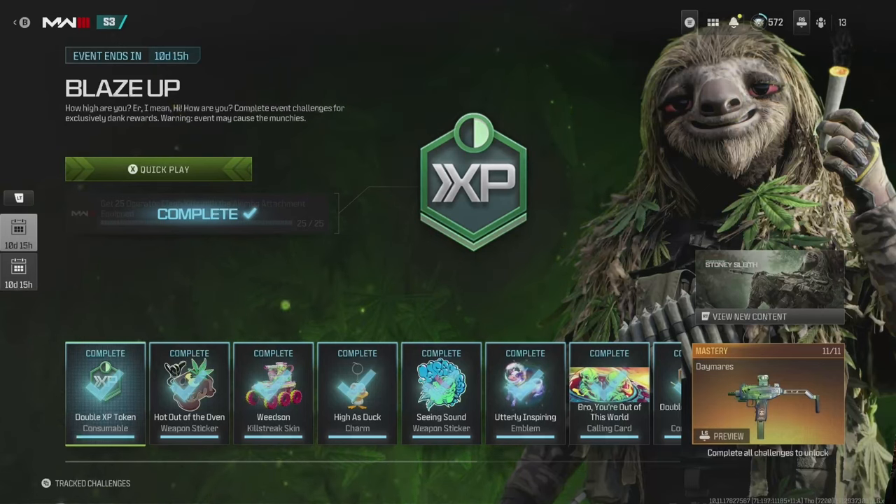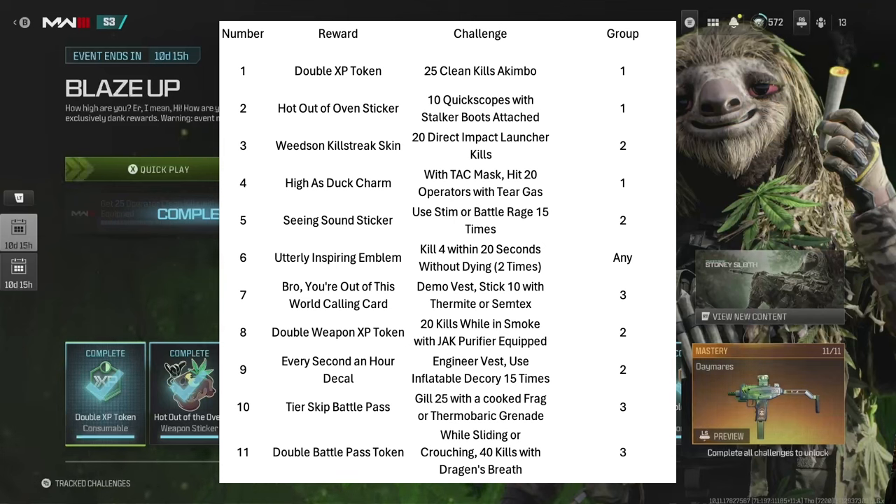There are 11 challenges — that seemed like a lot to me. Here they are: 25 clean kills akimbo, 10 quick scopes with stalker boots, 20 direct impact launcher kills, use attack mask, hit 20 operators with tear gas, use a stem or battle rage 15 times.